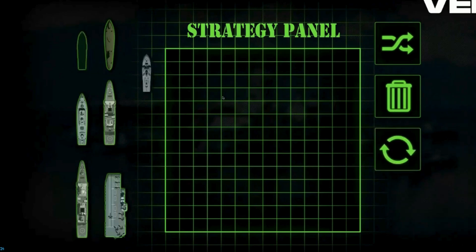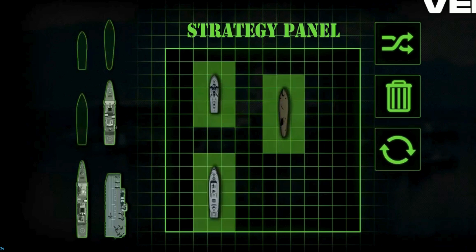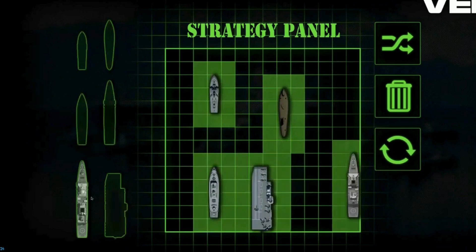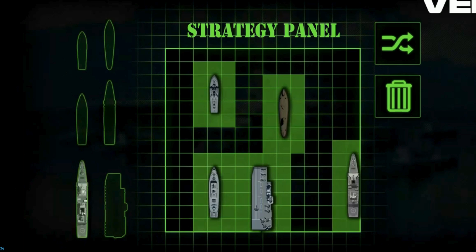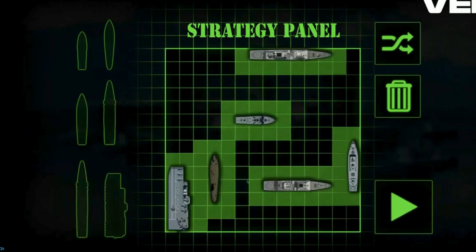This is your boundary — this is what you are guarding. You can move around your ships like these and arrange them in whatever way you want. You can arrange them in a vertical manner or a horizontal manner. You can change the orientations as and when you want.